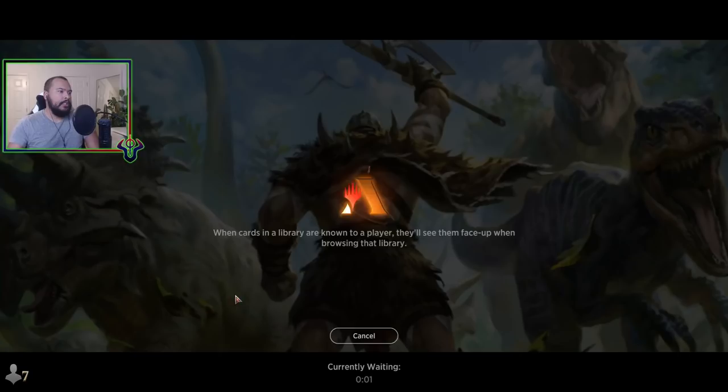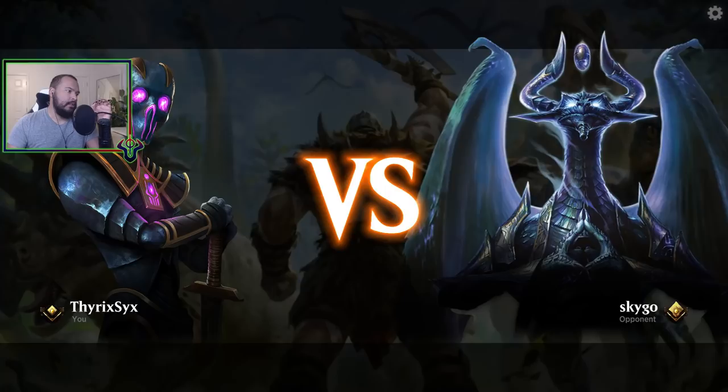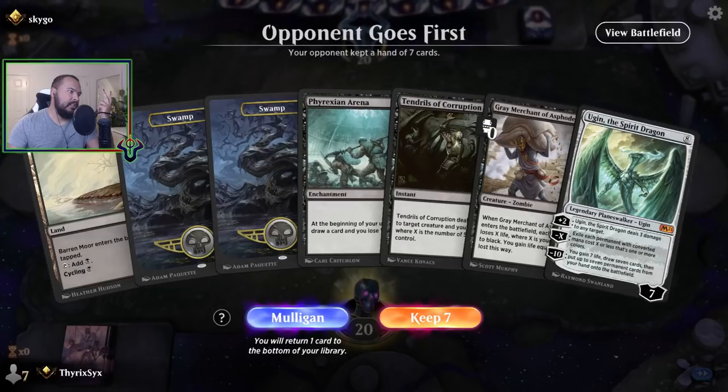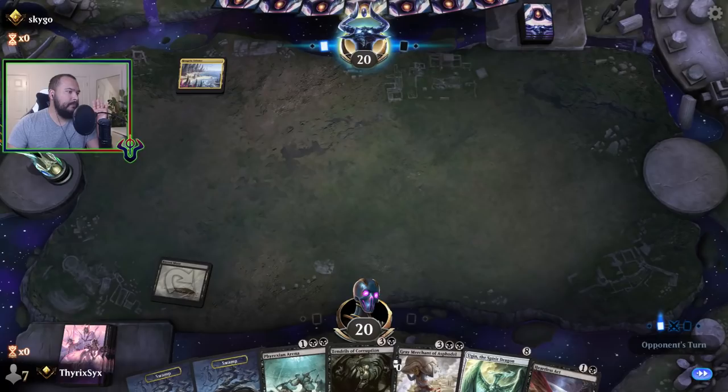Made a few adjustments, let's see. I think probably just black and green infect creatures are what I'd add. I'd like Blight Mamba, Blight Widow — Contagious Nim maybe, Core Prowler, Corpse Cur is the best one, Flensermite is hilarious, Glistener Elf is fine, it's good.